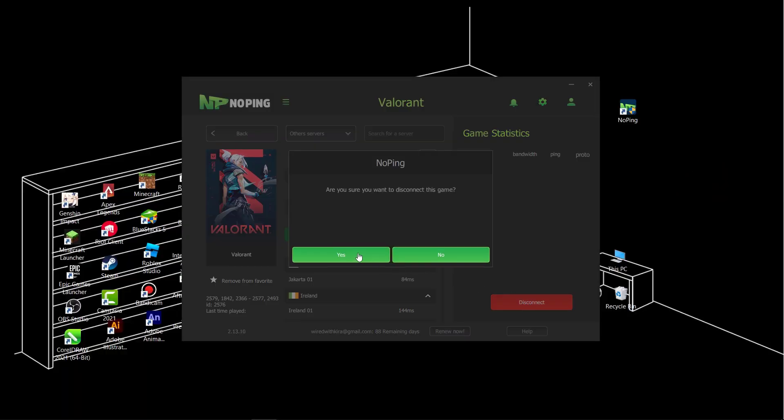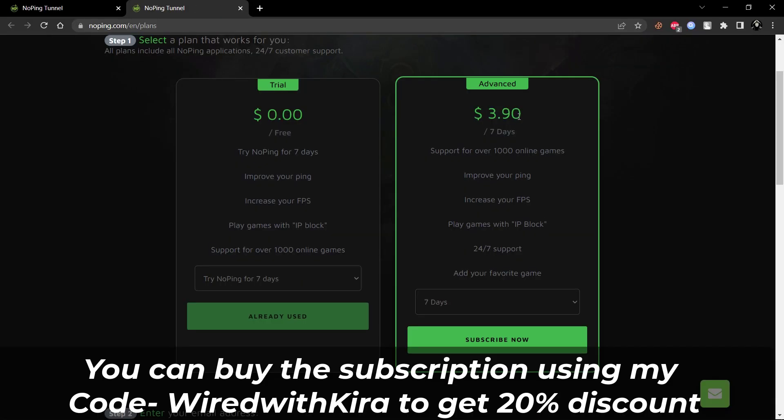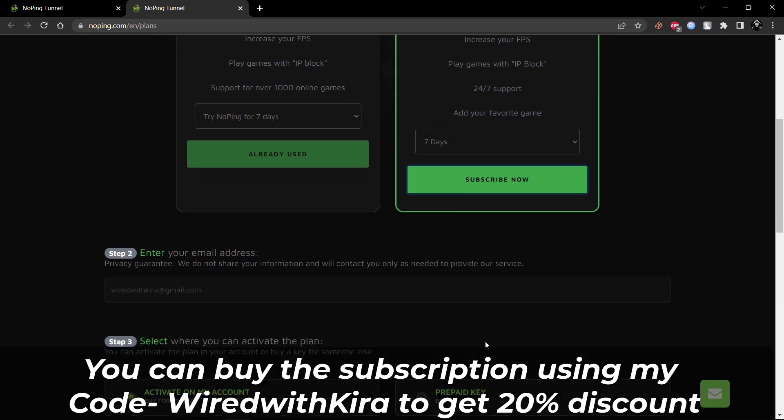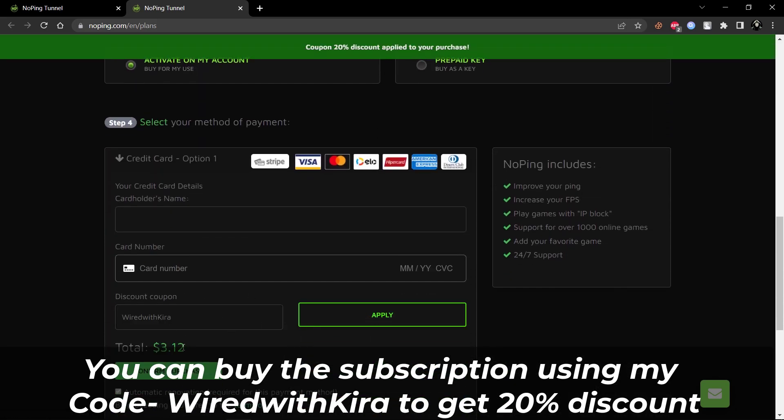When you're done with your game, you can disconnect. Guys, you can try this software free for three days. After that, if you want to buy, you can purchase the subscription using my code to get a discount of 20%.